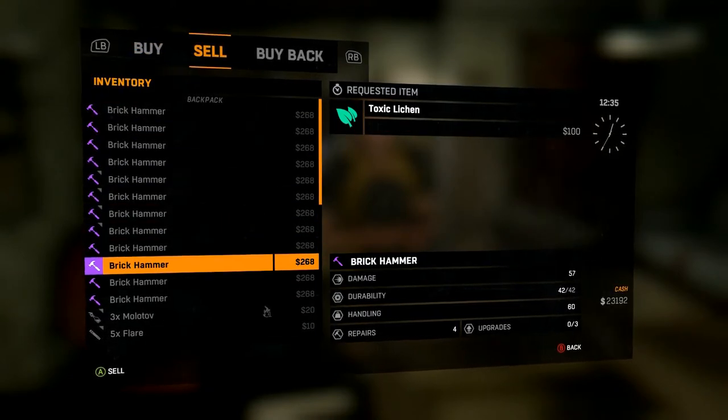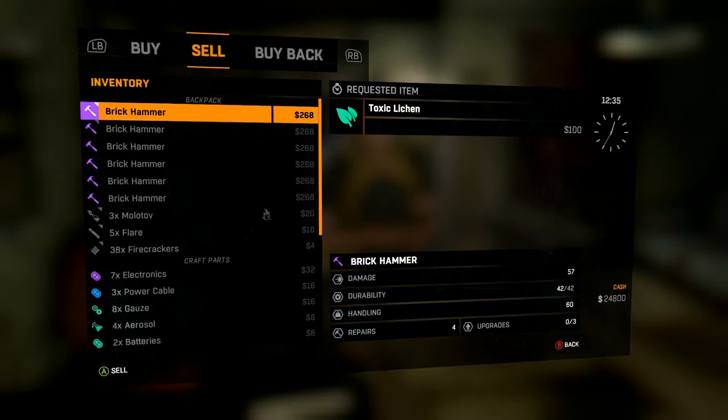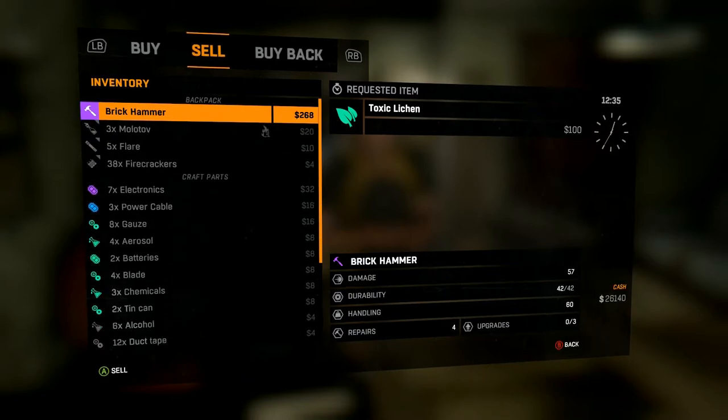Look at all the Brick Hammers I have — each worth $268. So we're going to sell eleven of them and leave that twelfth one so we don't lose it.